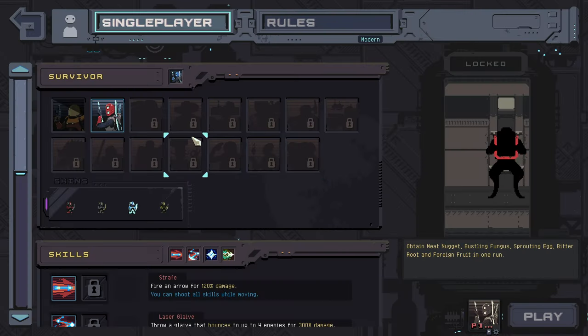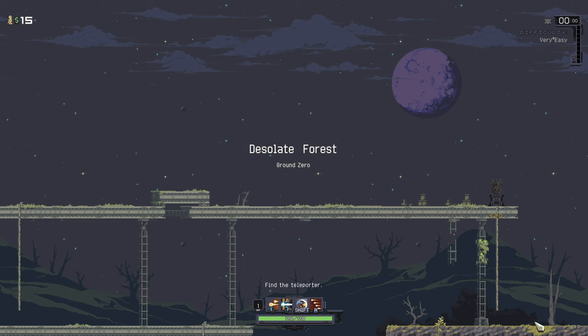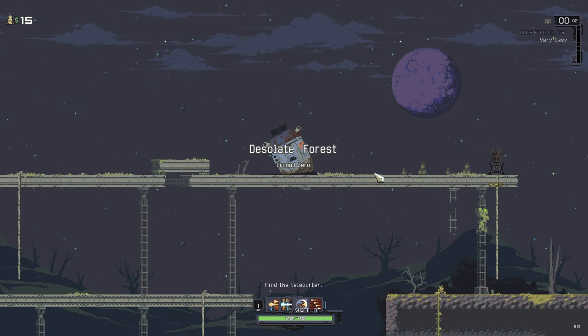Hello everybody and welcome back to more Risk of Rain Returns. We are jumping in again and this time we're gonna go as good old Commander. We'll jump in with this skin — I think this is pretty good. We're just gonna jump straight into a run and see what we can get done.